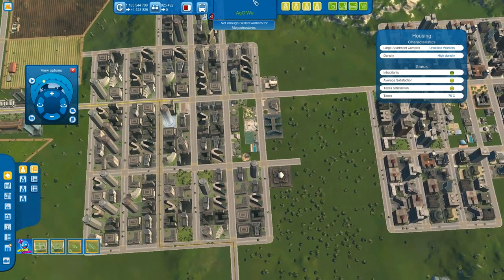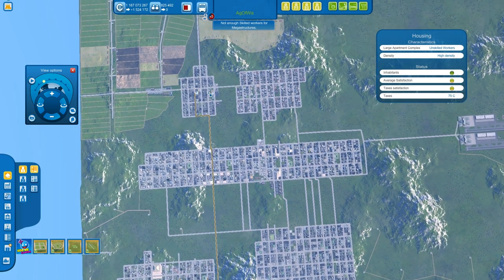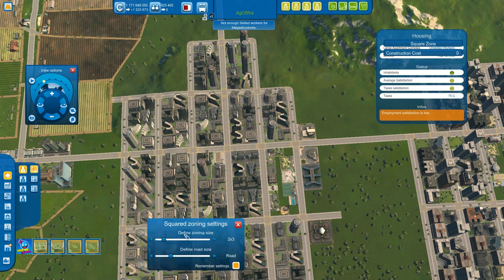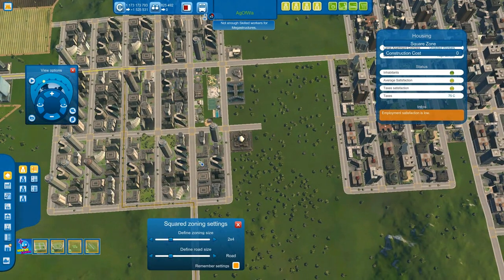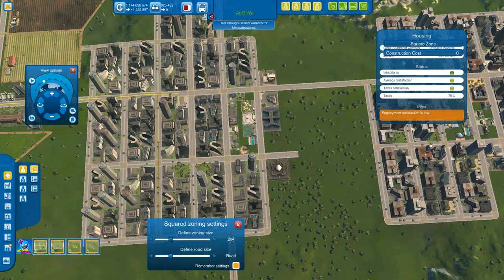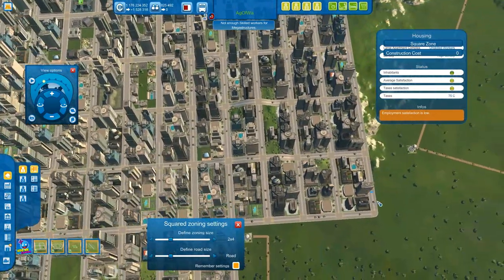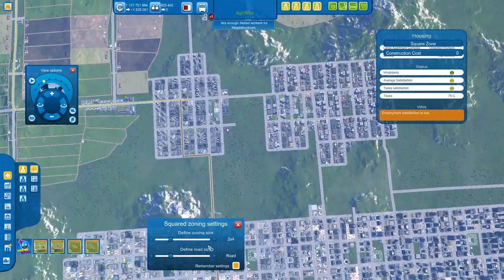For the most effective building layout for all classes — unskilled, skilled, executives, and elites — a four-block length is the most effective way. When you right-click on your square you see defining zones, and four blocks is substantially good. In my old gameplay style when I started this city, I still didn't know how to play most effectively, so I had five blocks, but when I got back to the city I fixed it and now all of these are four blocks.